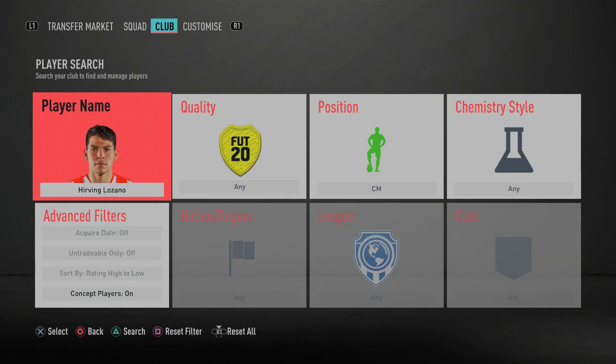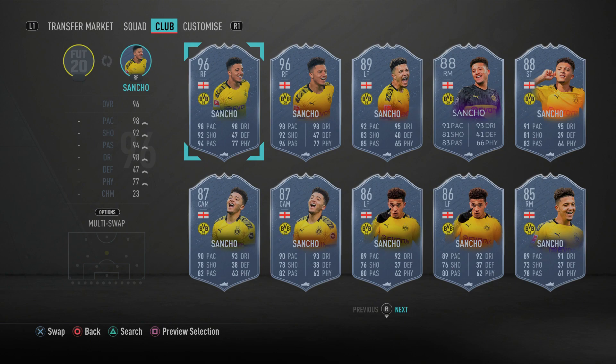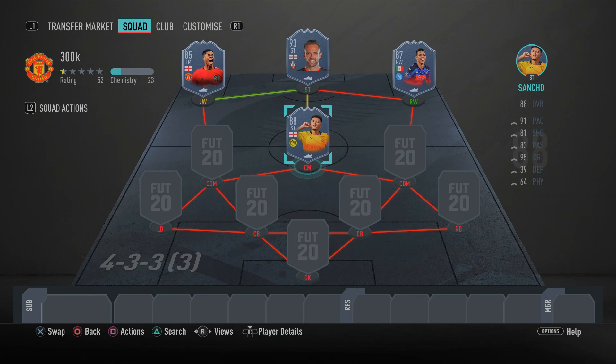In the central cam spot we have a newly released Man of the Match card — Jadon Sancho. I'm glad his MOTM card is in this position; it made building the team a lot easier finding an English CAM, since there aren't many good Premier League options. Sancho in the cam spot is going to be lethal: five star skill moves, four star weak foot, great pace, finishing, 96 balance, 95 ball control, 97 dribbling — you just cannot go wrong with this card.